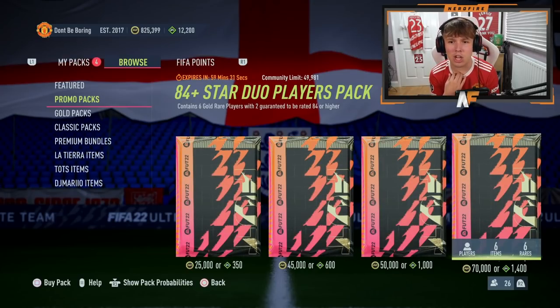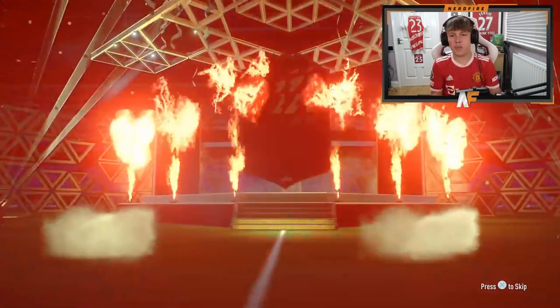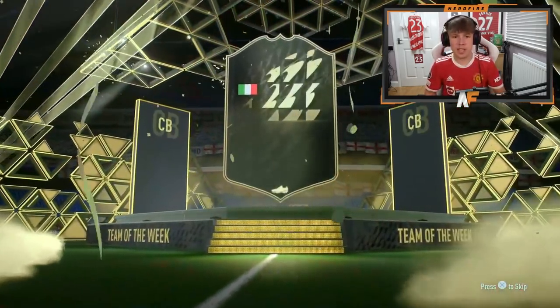EA have dropped 84 plus star duo packs. Do I open them? Let's try a few of these. Why do they have to do this? Can we get blues from them? We'll try like three, and if we don't get a blue from three of them, then we're done with these.